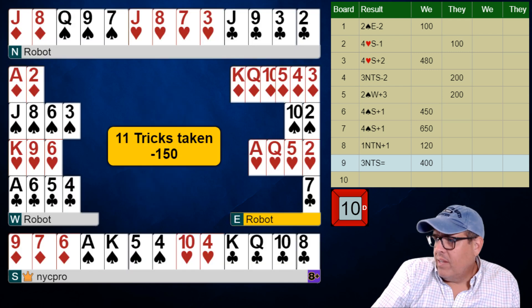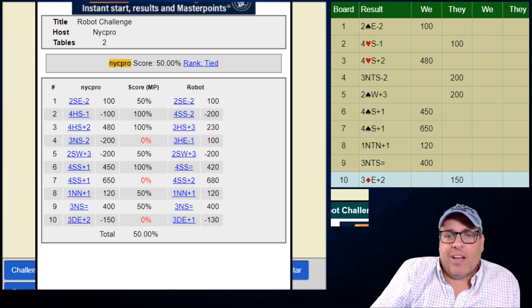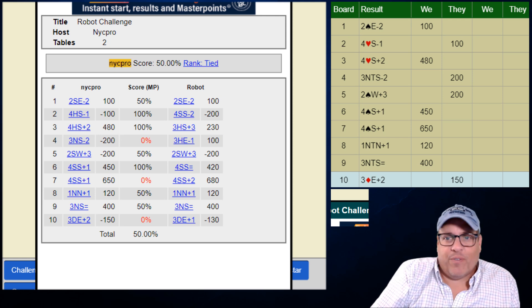Interesting hand — they were just crazy distribution over there. Ten cards in those red suits! Whoa! We tied with them. I think we could have taken one more trick against three diamonds. That was a fast result — kind of came lightning fast. So yeah, first board was a chop. We were up then.